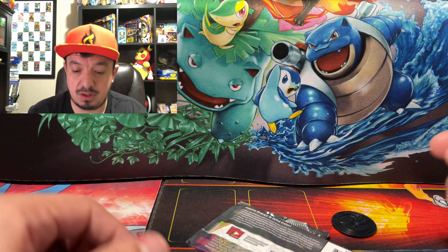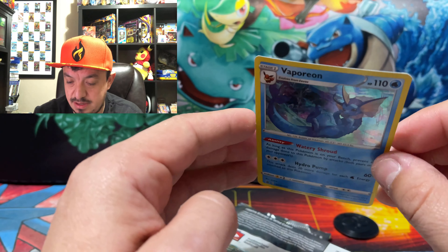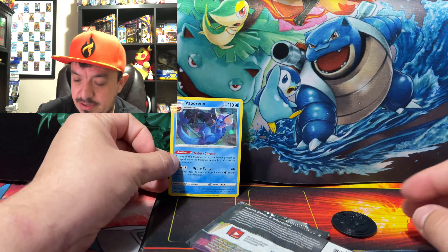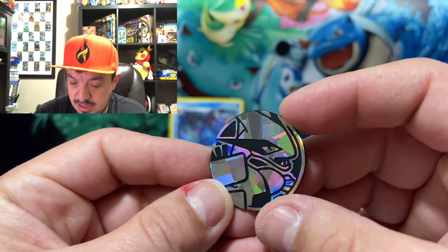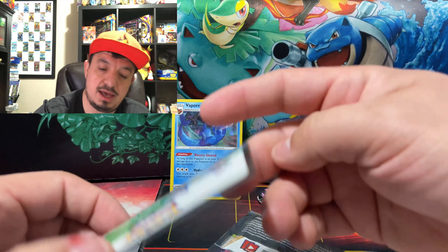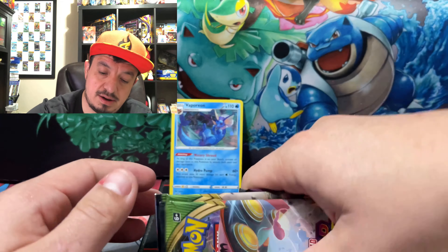I've seen people pull a couple of them and I still haven't pulled a single one. Here is Vaporeon — it's a little bit bent or warped, but that's to be expected. Here is a Lugia, and here is the code card.